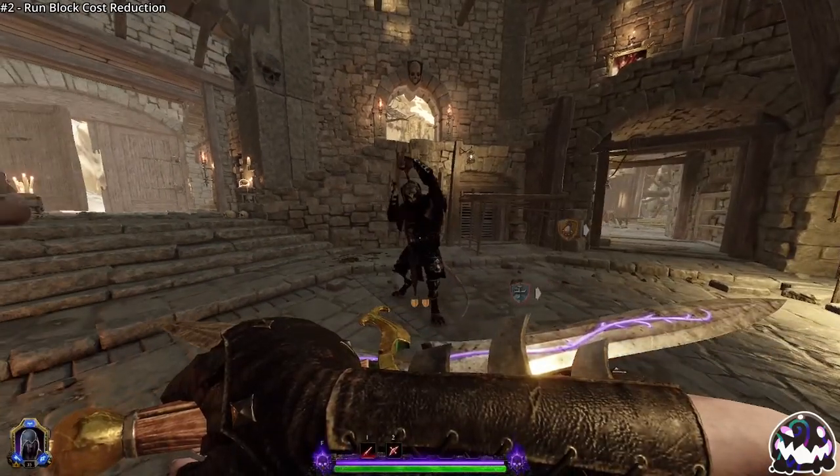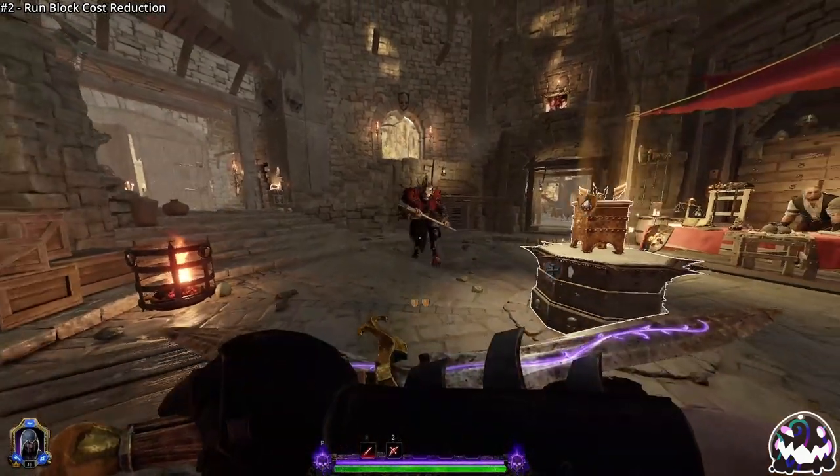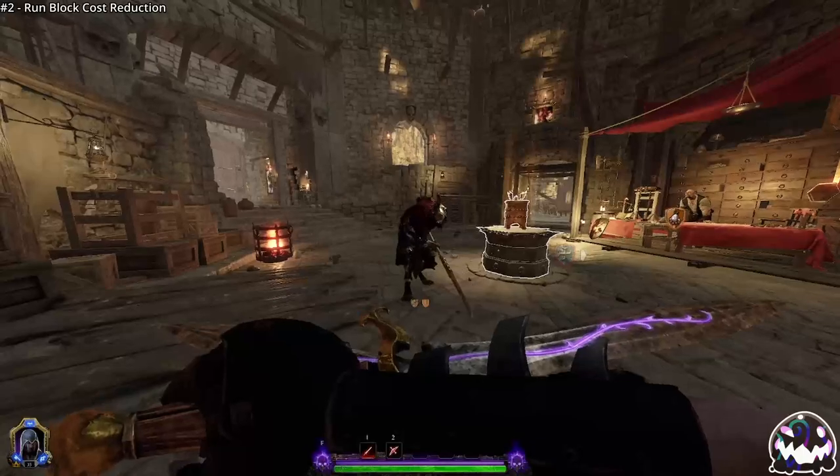In addition, when running 60% block cost reduction, you can block many attacks you wouldn't normally be able to block, even with just two stamina shields.